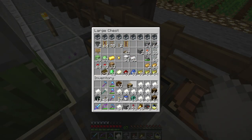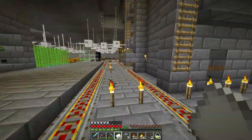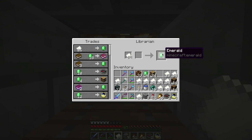I have some bookshelves here. I have some books. I have some emeralds. Let's see if we can bootstrap this. I'd like to think I don't have to do all this. You're a librarian and you will sell me bookshelves. So you will buy paper from me and give me emeralds, and then I can give you some of these and buy bookshelves.